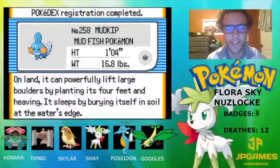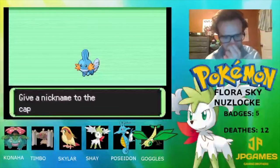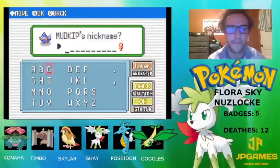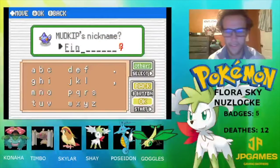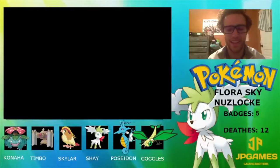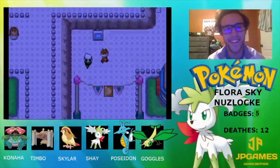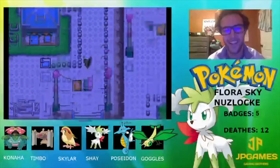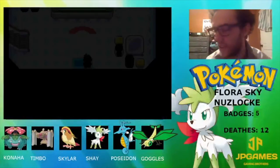My favorite Pokemon — well, technically Swampert is but Mudkip — on land it can powerfully lift large boulders by planting its four feet and heaving. It sleeps by burying itself in soil at the water's edge. Finn is back! Okay, so here's a tricky situation — here's a pretty tricky situation.